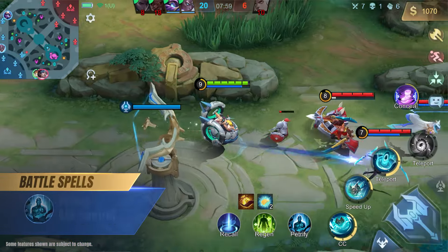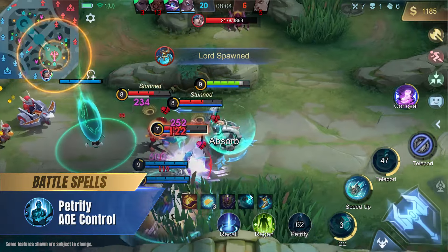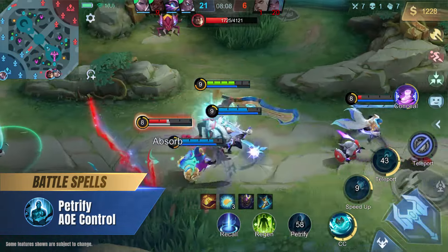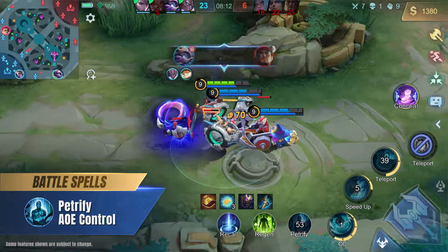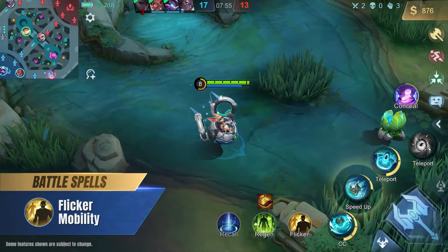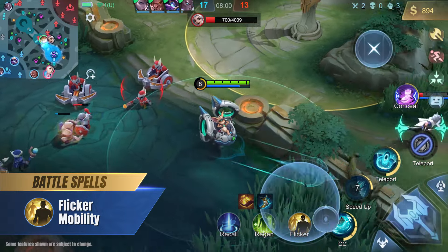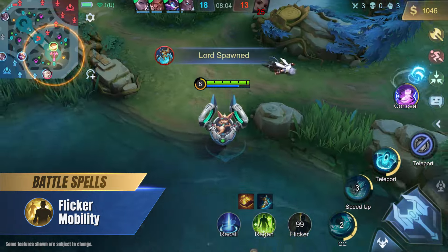We recommend the Petrify battle spell for Chip. Since Chip's ultimate has a delay before it takes effect, combining it with Petrify can maximize his CC. We also recommend the Flicker battle spell to make up for Chip's lack of a blink ability. When facing heroes with long-range attacks or the ability to frequently traverse walls, Flicker is a good option to keep up with the enemy.